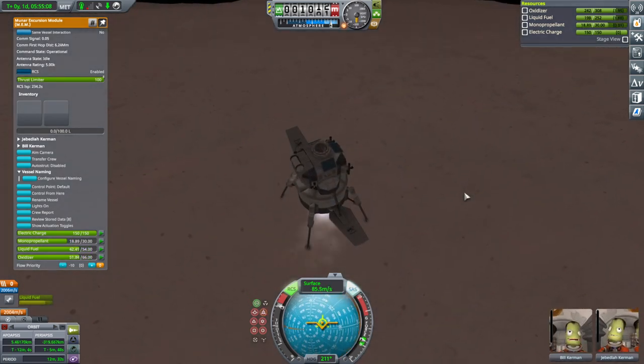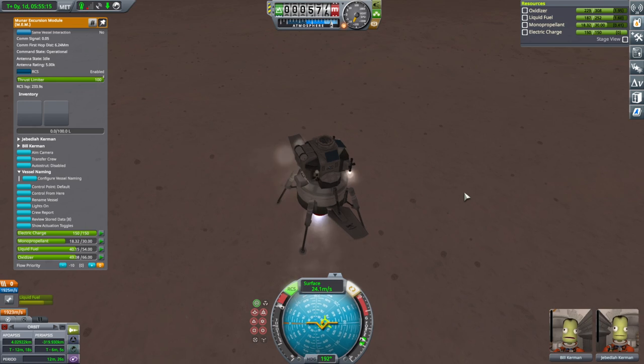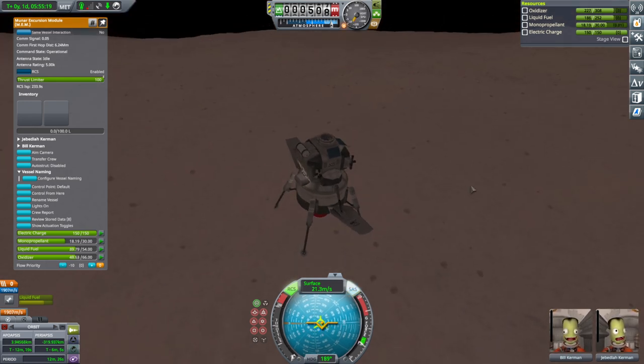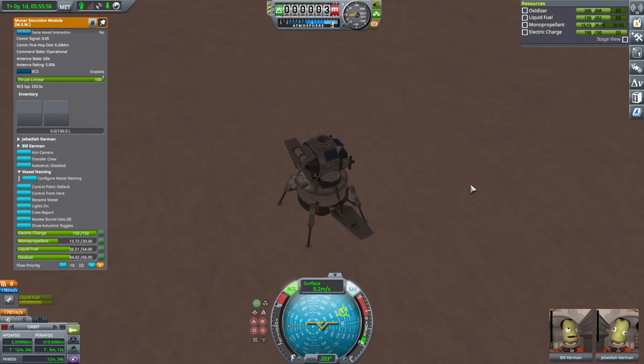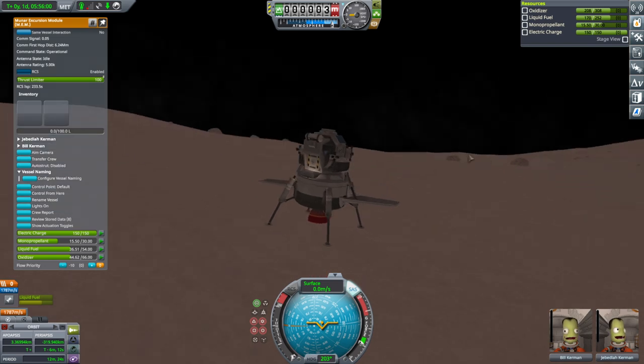Someone said there's a small chance of finding the Duna Stone in a non-indicated biome, so I don't know if we can do too much hunting for it. Okay, we've landed. Please let me be in the Highlands — this sort of bump, it must be Highlands, right?